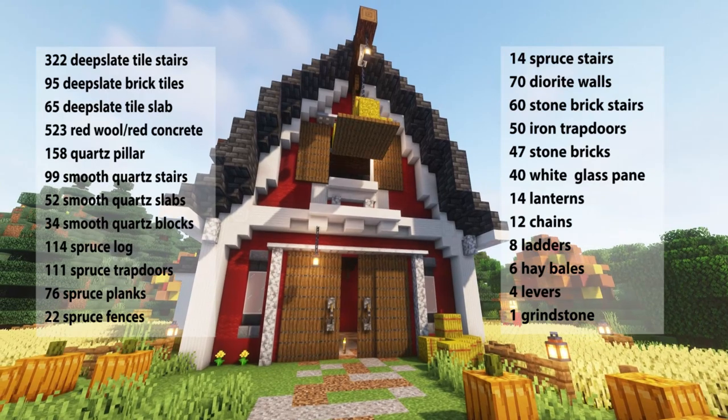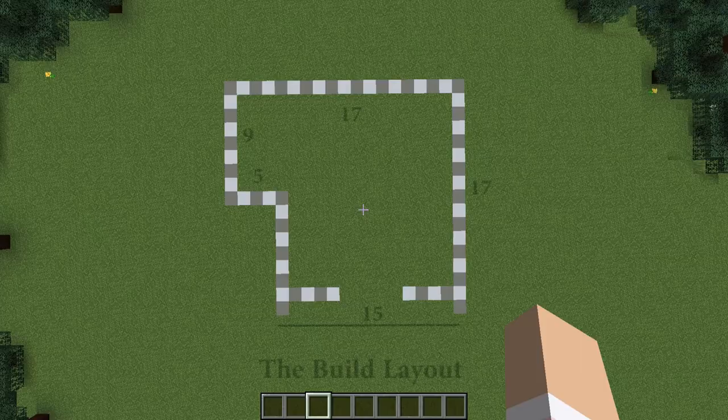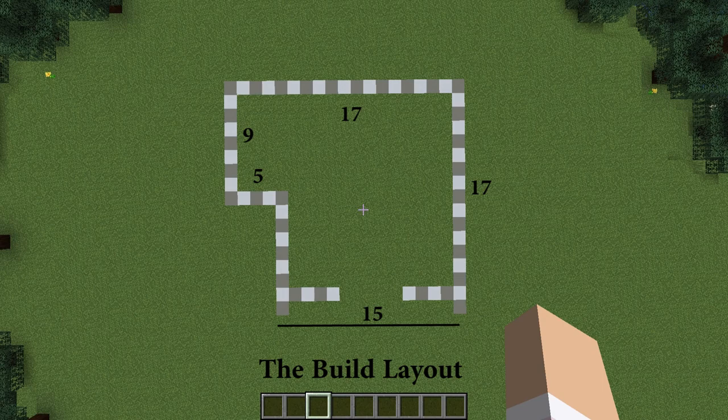The materials you'll need for this build are on your screen now. Here is the outline for today's build. You can see that the main part of the barn is 15 by 17 blocks and then there is a section off to the left at the back. You can put it out like this as we'll be building right over the top of it.